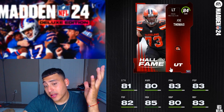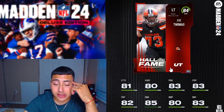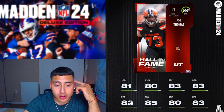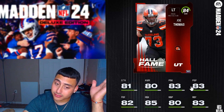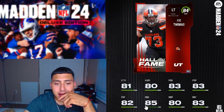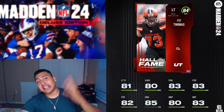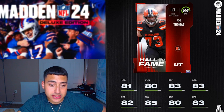Next player is left tackle Joe Thomas, and this might be a good pickup because he's a free O-lineman with solid stats. He has 83 pass block, 83 pass block power, 82 pass block finesse — I'm a pass guy so that's good. He also has 85 run block, 80 run block power, and 83 run block finesse. Not bad at all for a free player.